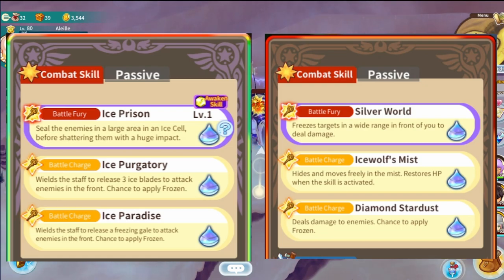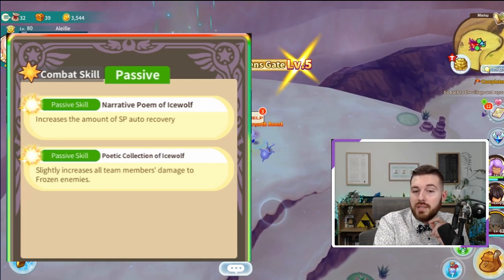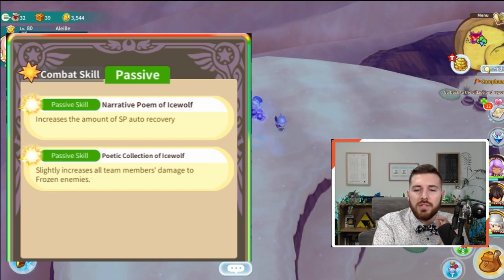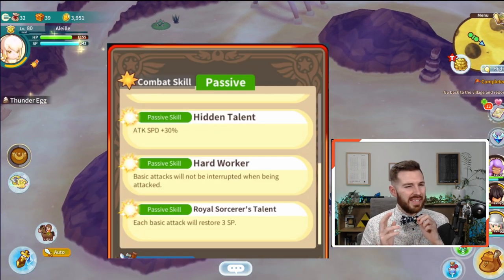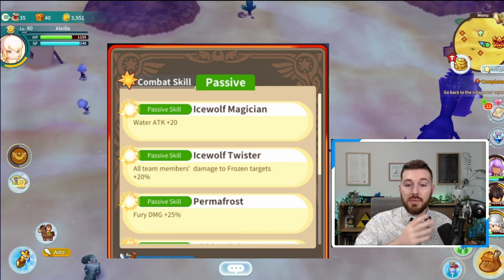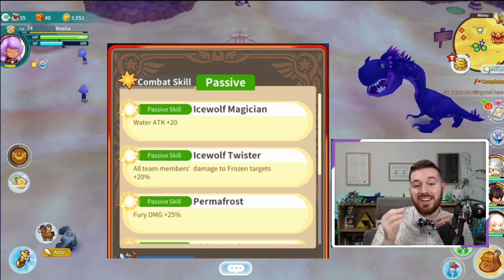Next we have character passives. 5-star Cliff's passive skill 1 increases the amount of SP auto recovery, while his passive 2 slightly increases all team members' damage to Frozen enemies. Now for the 6-star version of Cliff — this is where it gets interesting. 6-star characters only start with 2 passives, sometimes being new passives. But to unlock the other 4 passives, you need to awaken the character to unlock more passives, just like how you need to awaken the weapon to increase the level cap.